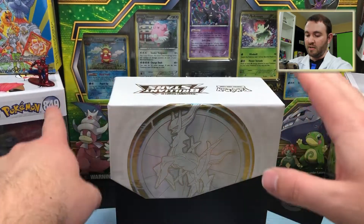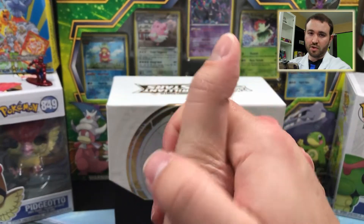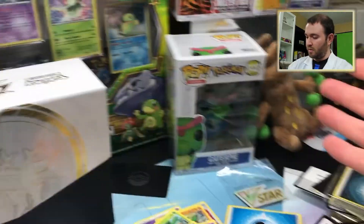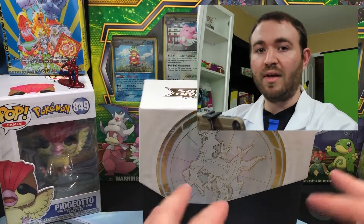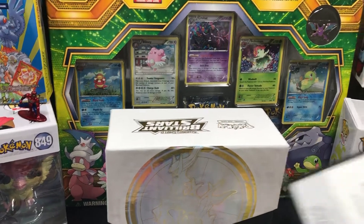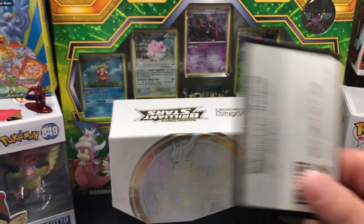Please hit the like button, subscribe, and ding the notification bell — it would mean so much. If we get 1,000 subs we're going to open our ultra premium collection and probably buy a less wobbly table. Professor out! Oh — and if you're still watching at the end of this video, I almost forgot: the Brilliant Stars Elite Trainer Box code card is yours. Thank you for watching to the end — have a good one!